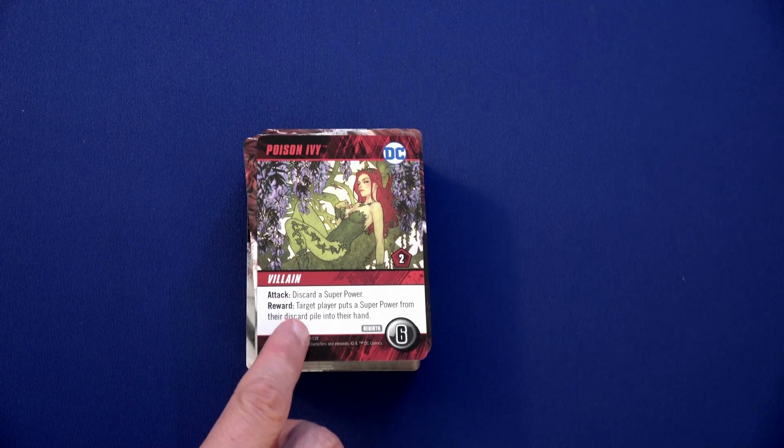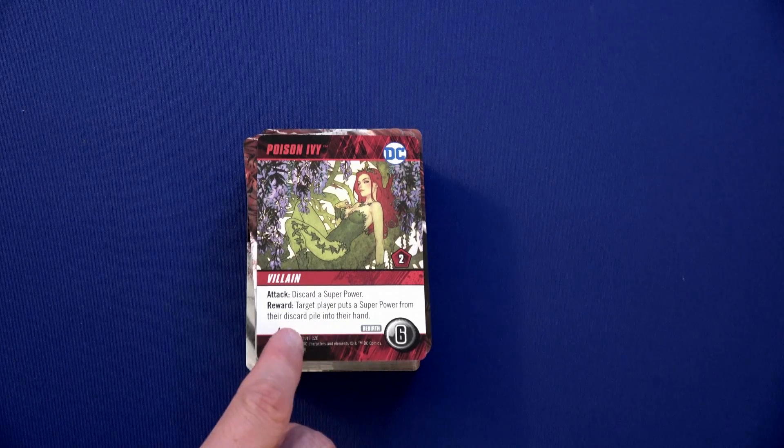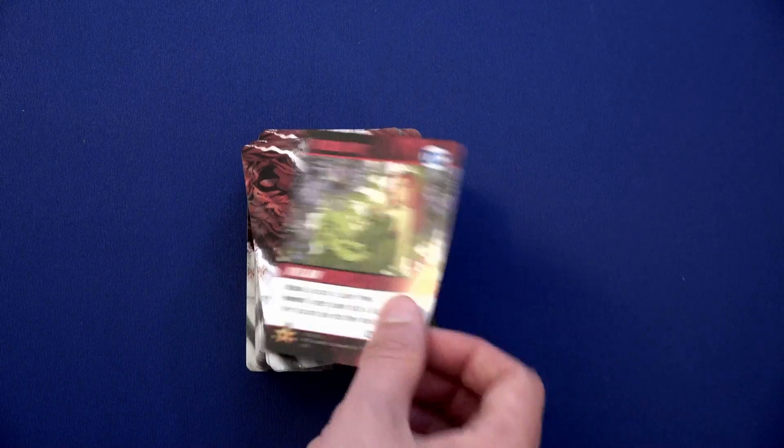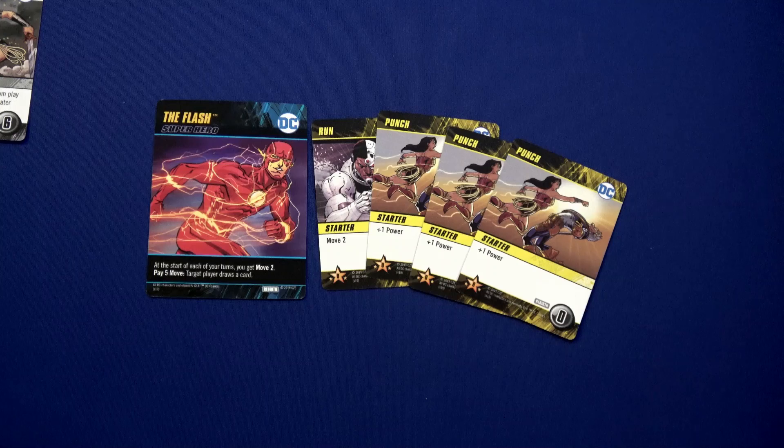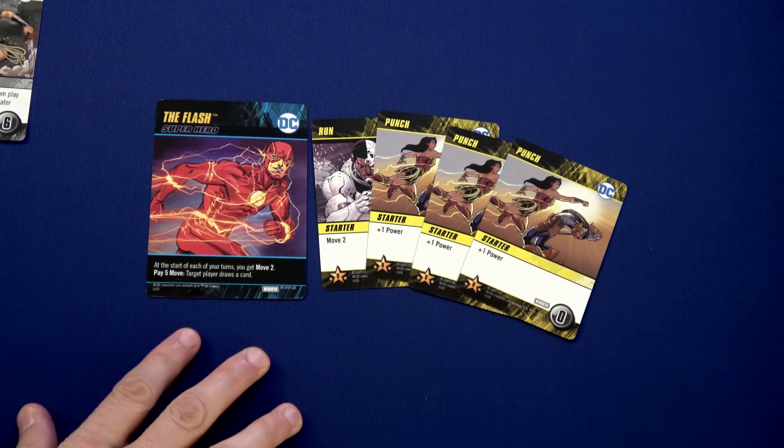Since Wonder Woman doesn't have any superpowers in her hand, that attack won't affect her right now. If you defeat this villain, target player puts a superpower from their discard pile into their hand. Poison Ivy will show up right here with Wonder Woman.